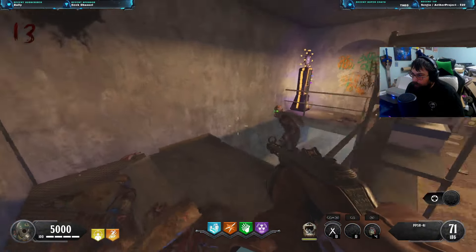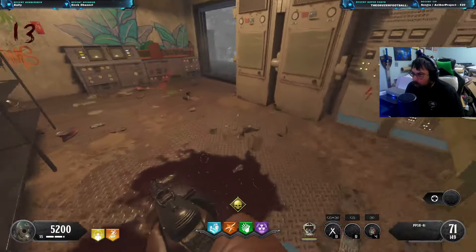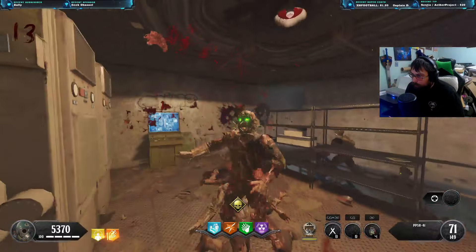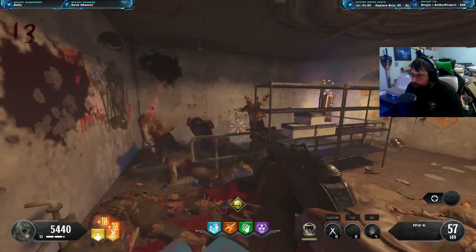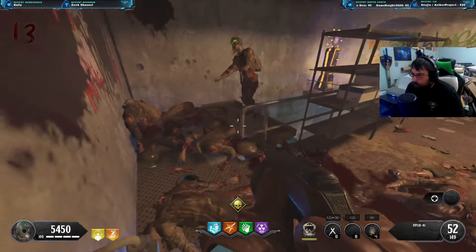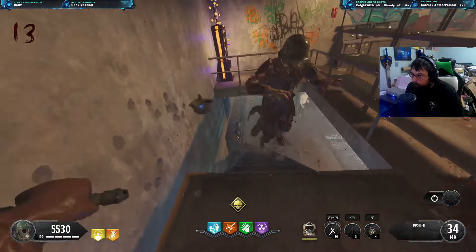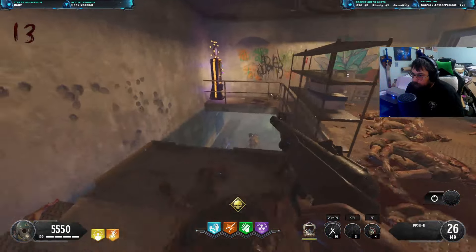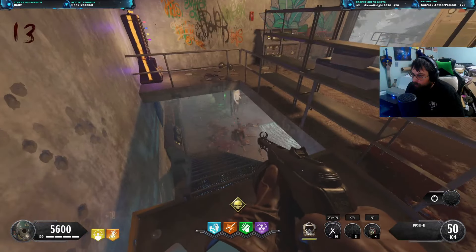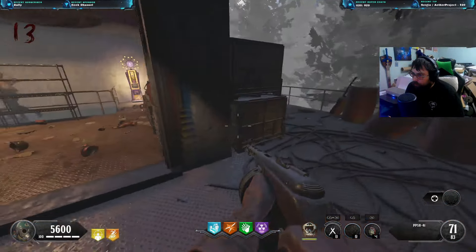Especially with no Widow's Wine. That looked like one of those weird buttons on Ascension. Oh you can get caught — that's what it is. It's a little weird right there — you can get caught with the space being so narrow.